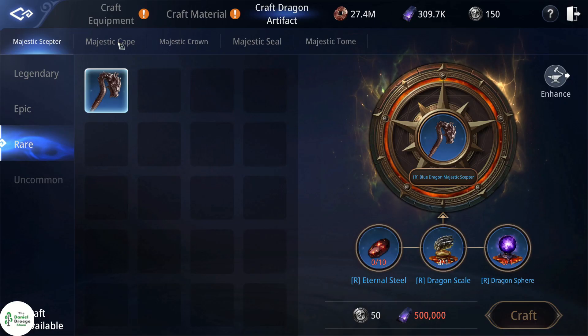What's up blockchain gang? Today on the Daniel Drage Show we're going over some tips on crafting those Gucci dragon artifacts.